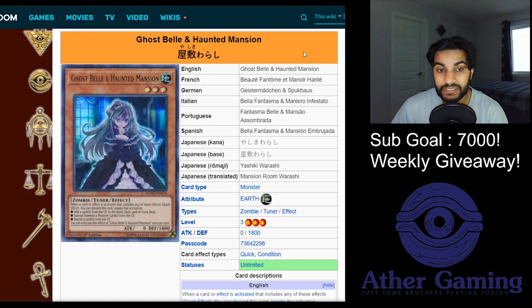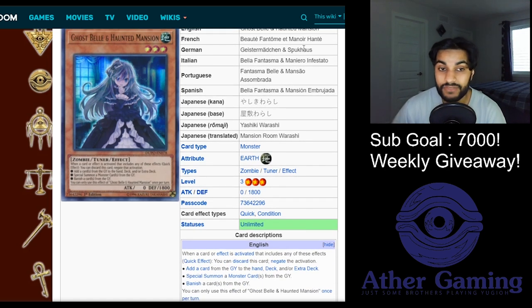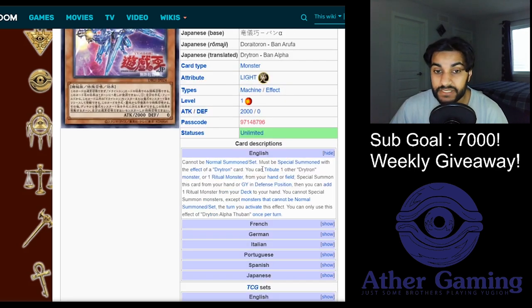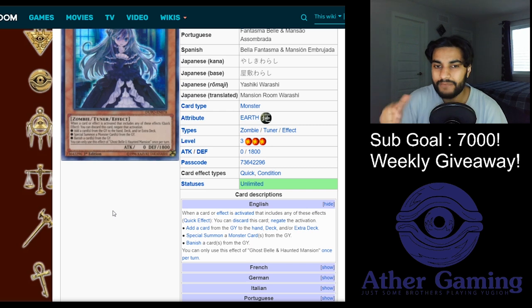Ghost Belle and Haunted Mansion is going to be absolutely insane against the Drytron archetype. This card says when a card effect is activated that includes adding a card from the graveyard to the hand, deck, or extra deck, special summoning a monster from the graveyard, or banishing a card from the graveyard - discard this card to negate the activation. Since Alpha Thuban says 'special summon this card from your hand or graveyard,' Ghost Belle can legally hit it. It's similar to how you can Bell a Gizmek or a Destrudo targeting. Bell is a great card to play over Imperm and Nibiru and has been reprinted multiple times, so make sure you get your hands on Ghost Belles.